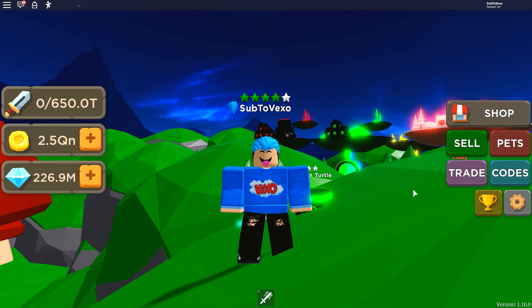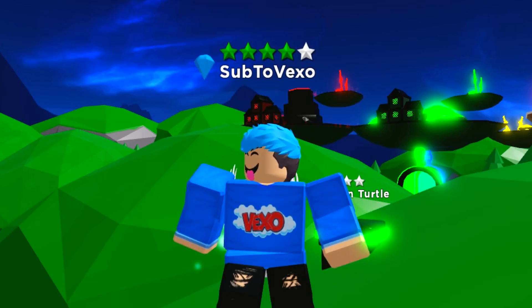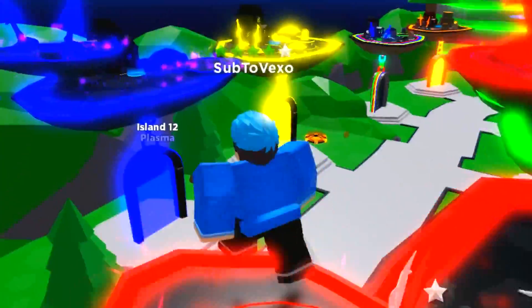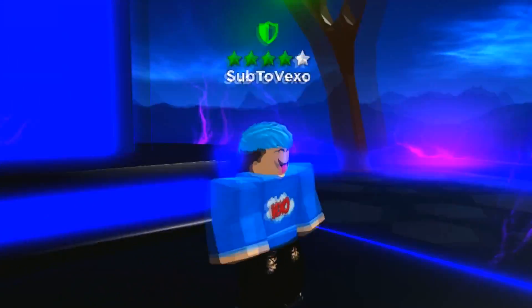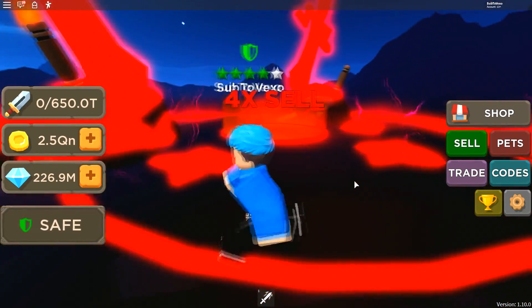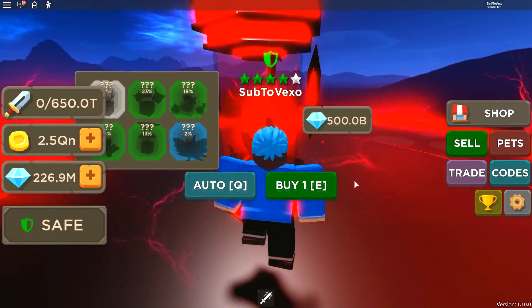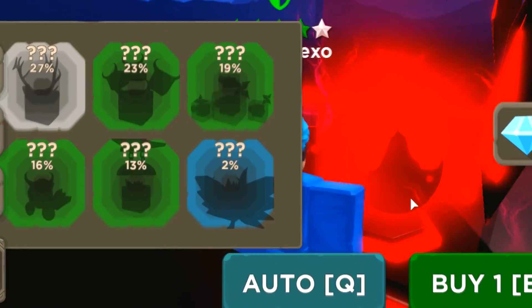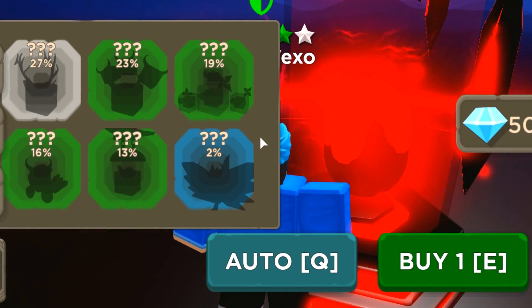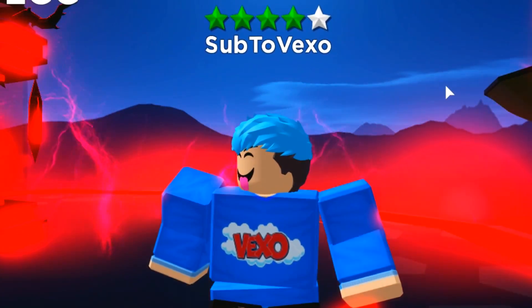Before I cover the codes, pets, or boss, I'm going to cover the new island. It's called the Demonic Island — it has a red vibe to it, looks pretty insane. We made it to the Demonic Island. There's a 4x sailing area and a Demon Egg. The Demon Egg costs 500 gems per egg, and you can get a 2% chance pet. There are 4 new pets from this Demon Egg — I'll be trying my best to open one in this video.